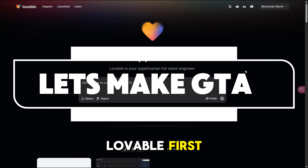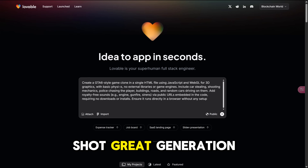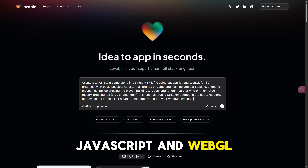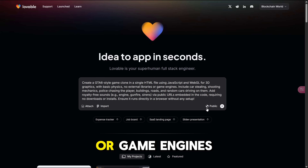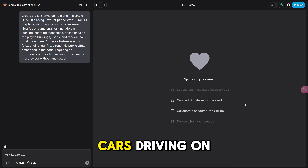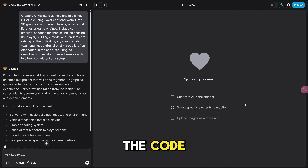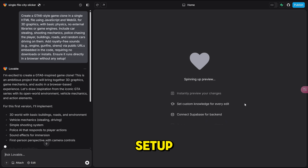Okay, let's start. Lovable first. Here's my prompt for each of these vibe coding platforms, and hopefully we get a one-shot great generation. Create a GTA 6 style game clone in a single HTML file using JavaScript and WebGL for 3D graphics with basic physics, no external libraries or game engines. Include car stealing, shooting mechanics, police chasing the player, buildings, roads, and random cars driving on them. Add royalty-free sounds via public URLs embedded in the code, requiring no downloads or installs. Ensure it runs directly in a browser without any setup. Let's see how it does.